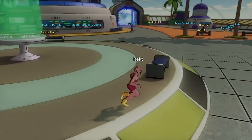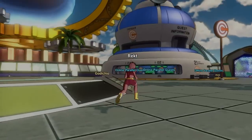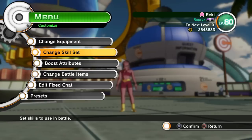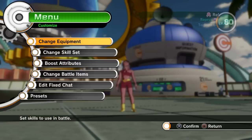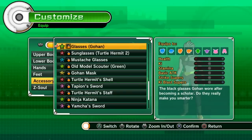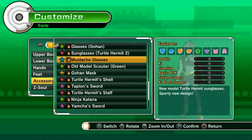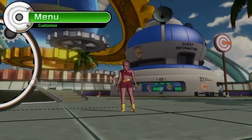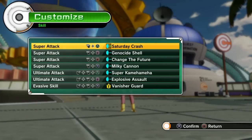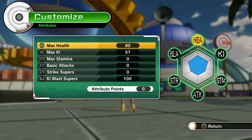How important are your stats to your character? A lot of you have been asking for Rekt, so I'm going to do both Rekt and Skala for this video. I originally was going to just do Rekt. So as you can see, she has nothing equipped, not even a Z-Soul, but I'm keeping her glasses on because glasses don't affect stats — no accessories affect stats. So we go into her attributes, and now you can see her build.